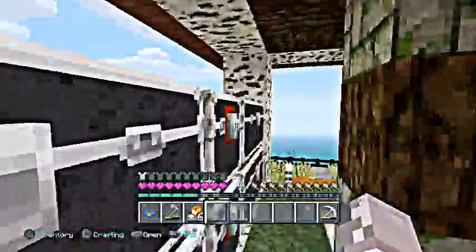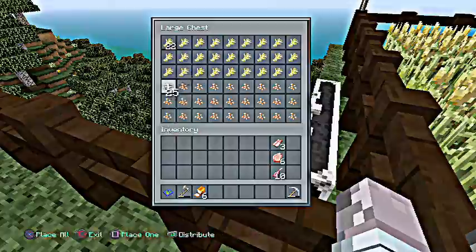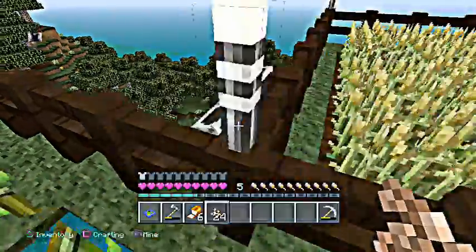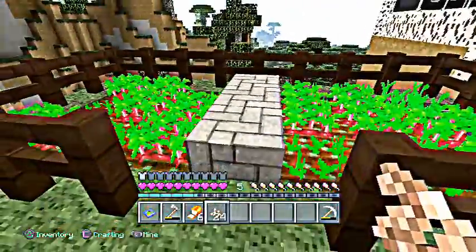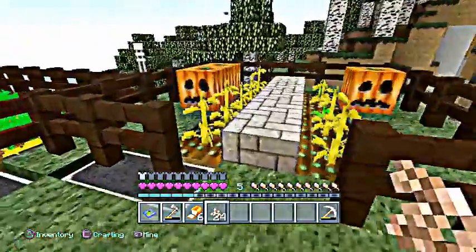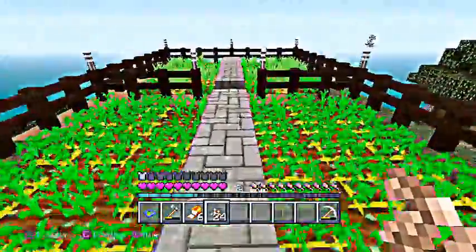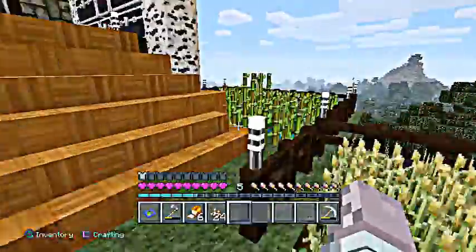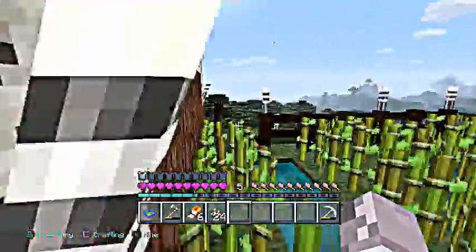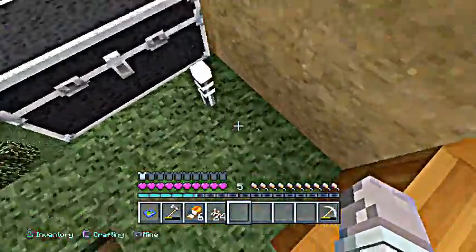Outside it's pretty good — my wheat farm, chest for my wheat farm. I put in all these farms too. This is my small beetroot farm, because beetroot doesn't really have a real use. Pumpkins, potatoes, and carrots — all my carrots go in there, my cooked potatoes go in here. And then this is my sugarcane farm. Down here is my melon farm.